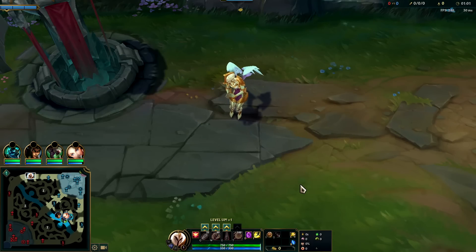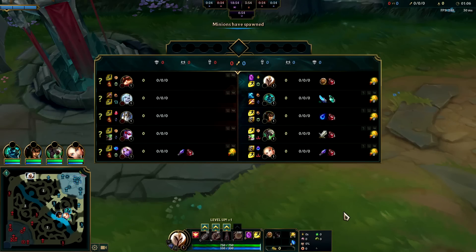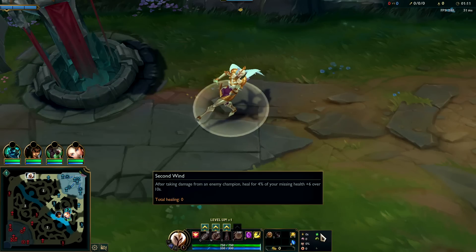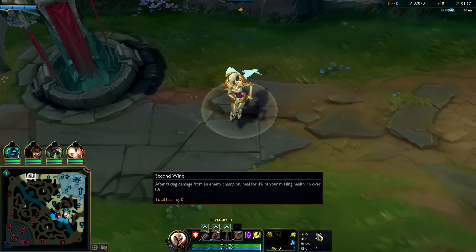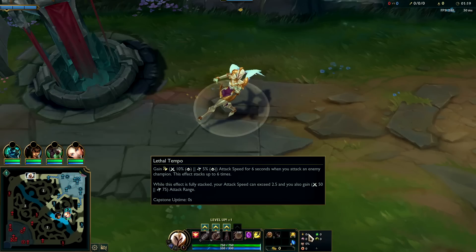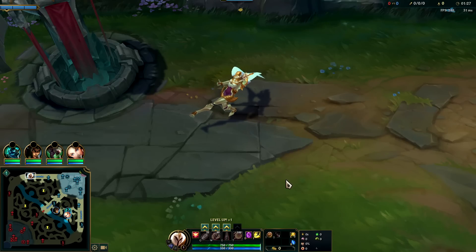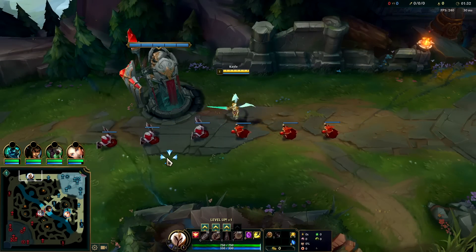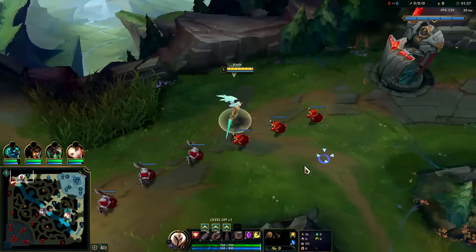Kale is mainly about figuring out how much survivability you need. Against Teemo, he's constantly going to be poking us, so obviously we want Second Wind instead of Conditioning, and we want Doran's Shield. Your main survivability options on Kale are Second Wind, Doran's Shield, and Fleet Footwork. Fleet Footwork hurts your late game - having Lethal Tempo gives you insane carry potential and Fleet Footwork pulls against that, so you need to figure out how much survivability you need.